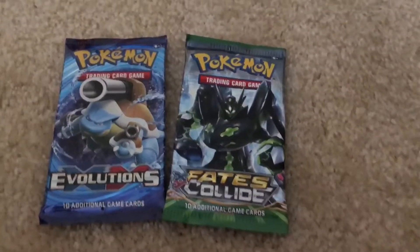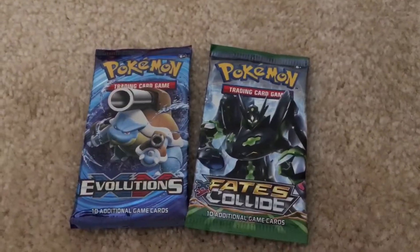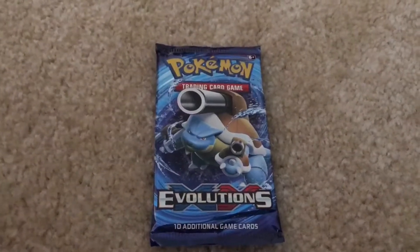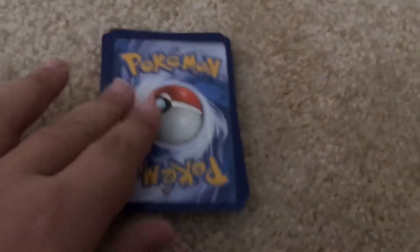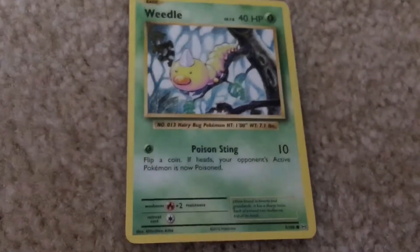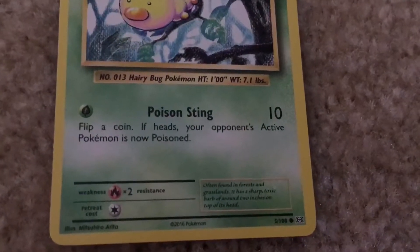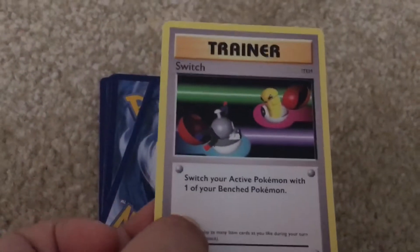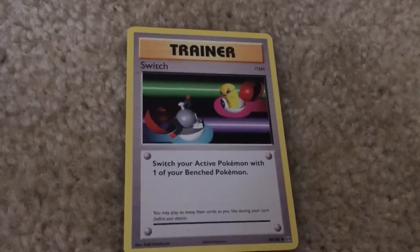We're gonna be opening the Zygarde pack and the Mega Blastoise pack. We're gonna start with the Blastoise pack. We got a Weedle. It has the move Poison Sting. We got a trainer card — it's Switch.